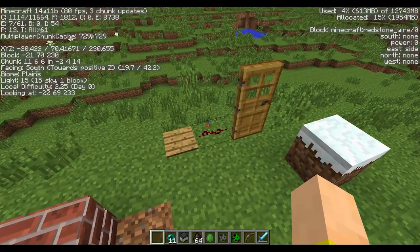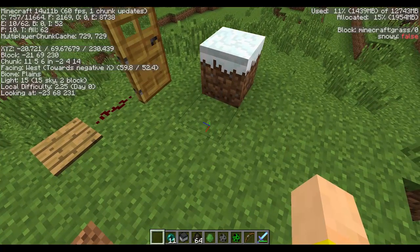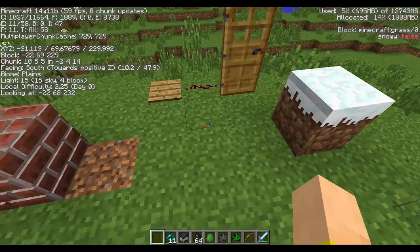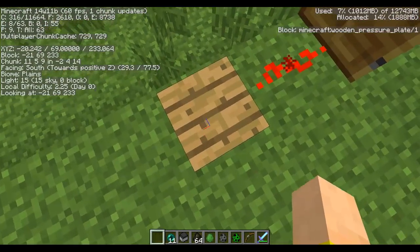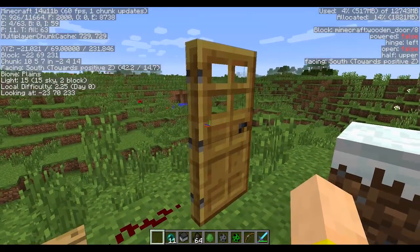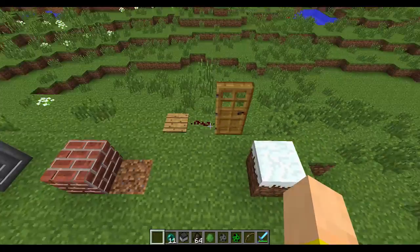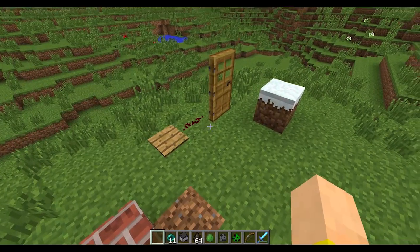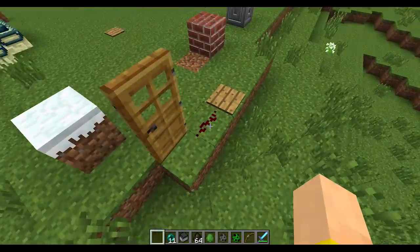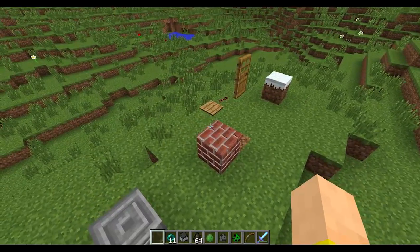Some other improvements — if you go into F3, you'll notice on the right there's actually a little thing that changes depending on what block you look at. If I look at a grass block it says 'snowy: false', but if I look at this one it says 'snowy: true'. It's telling me about the state of each block. There's this pressure plate — it says zero, but if I stand on it, it now says one. The redstone says 'power: 0', but if it's powered, it tells me how much power is in the redstone, whether a door is open or not. So it's basically using block state rather than metadata, and being able to see how much power a redstone signal has will actually be useful for someone building with redstone.